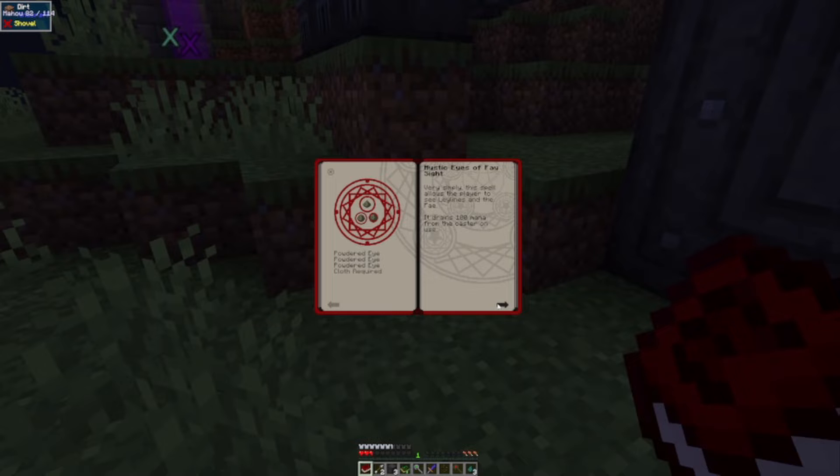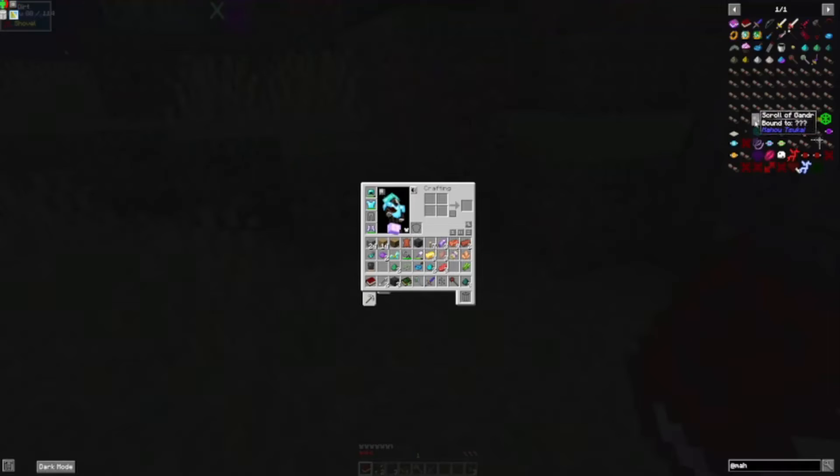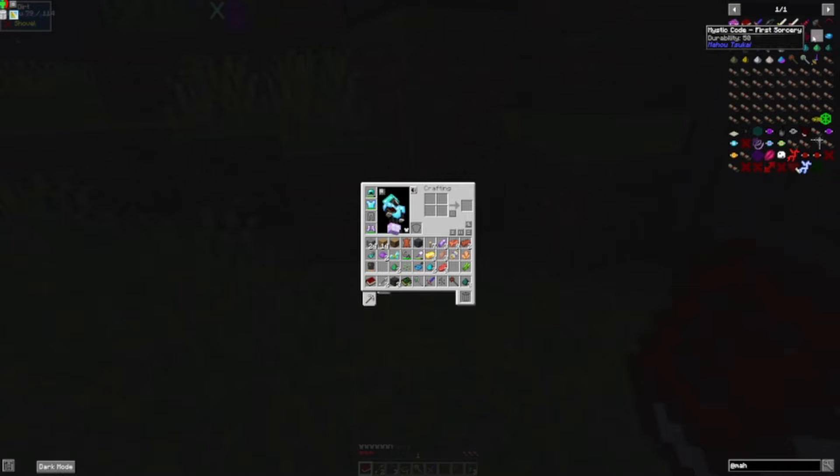Eyes of Far Sight — so I need three Eyes of Ender. There we go, two infernium seeds. I need three Eyes of Ender, and luckily we already have a silk touch hoe. That makes making the farmland a lot easier.